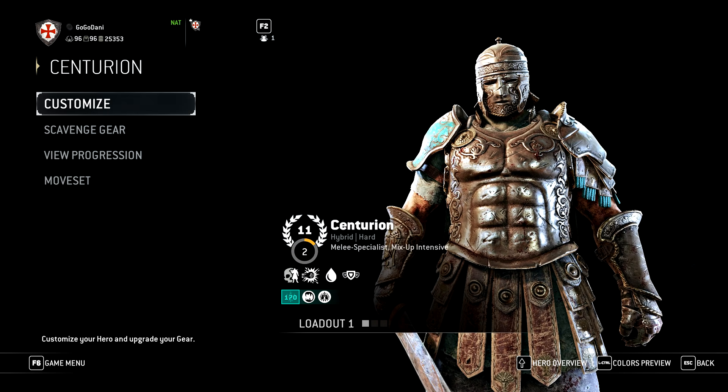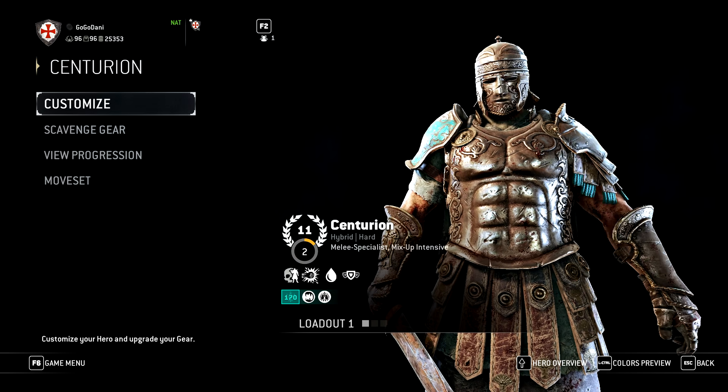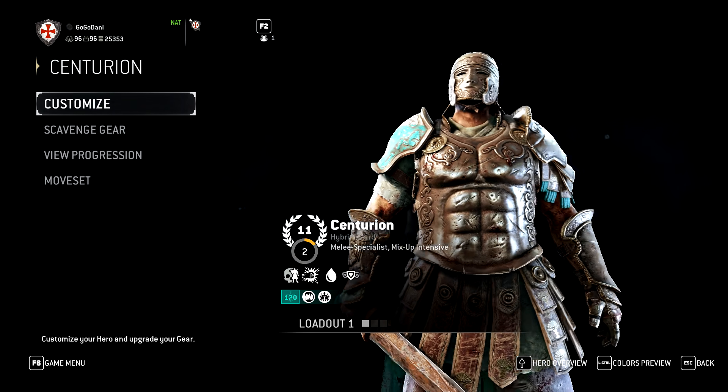Alright, so we're back with part 2 of the Centurion Realism Analysis. In this video, we'll be going over the armor, weapons, emotes, executions, signatures, and ornaments, and anything else of importance.